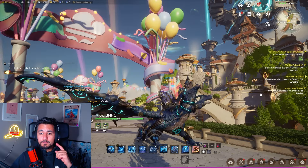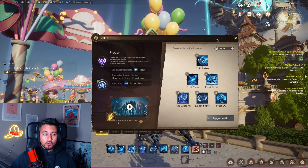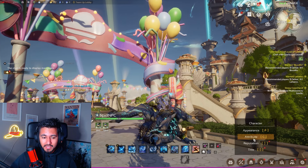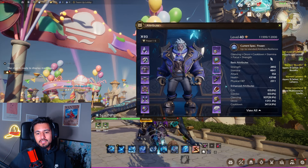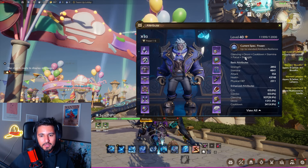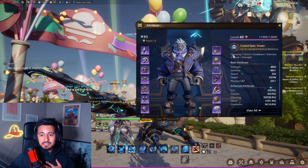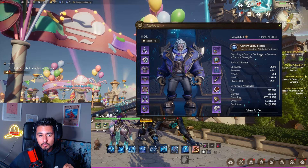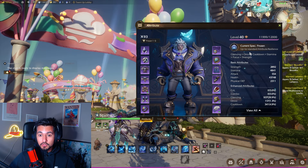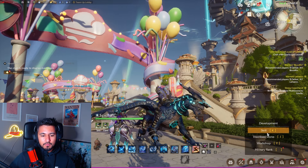Tip number one: when you're choosing your class you need to know what attributes to focus on. You can check the attributes right here — it shows you a ranking. For example, in the frozen spec, glancing will be my main stat, omni and cooldown are equal as the best secondary stats, stamina is my third best stat, focuses is my fourth, and strength is my last.